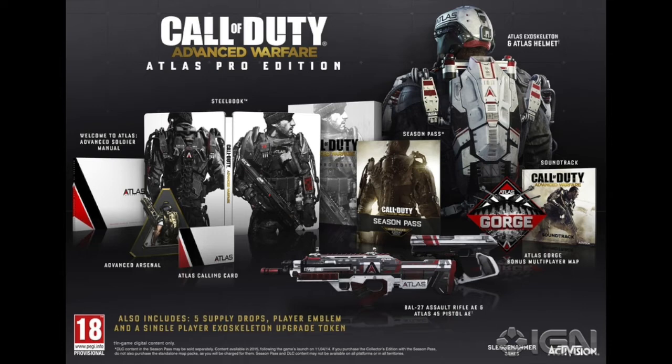At the bottom you also get five supply drops, which maybe are things like prestige tokens or something that you would normally have to wait for. I don't know what those are at all — they haven't talked about them, but those sound kind of cool. I'm always down for getting the jump on people as far as that kind of stuff goes. Then you've got a player emblem, single player exoskeleton upgrade token, and so on. That's pretty much it for the Atlas Pro Edition.